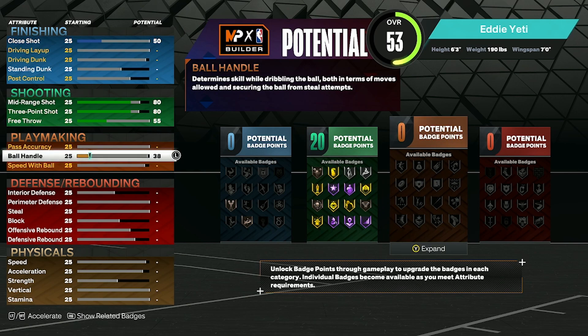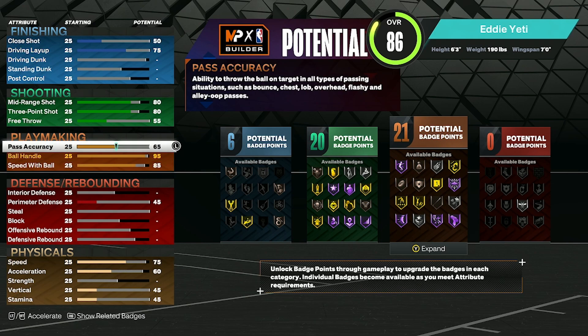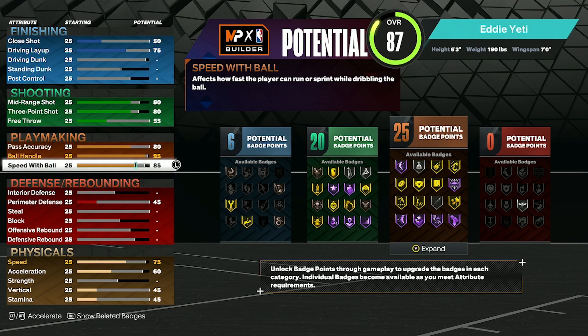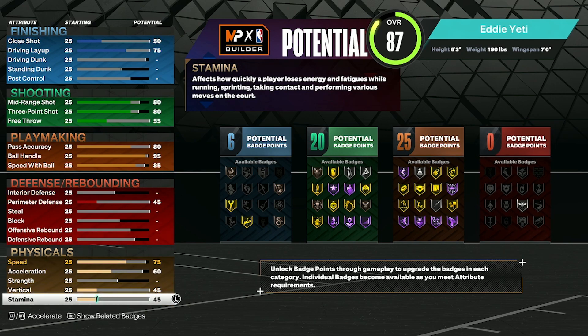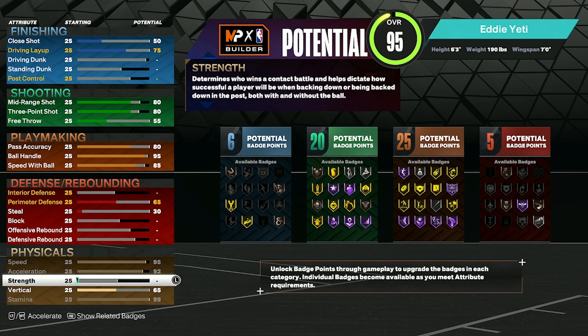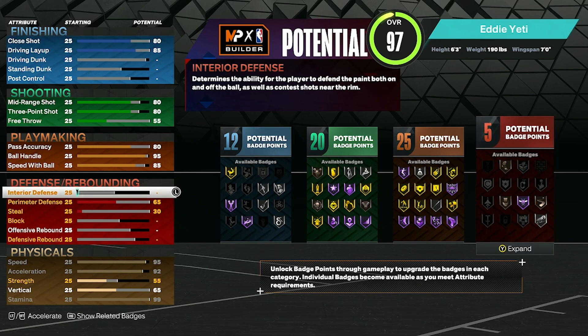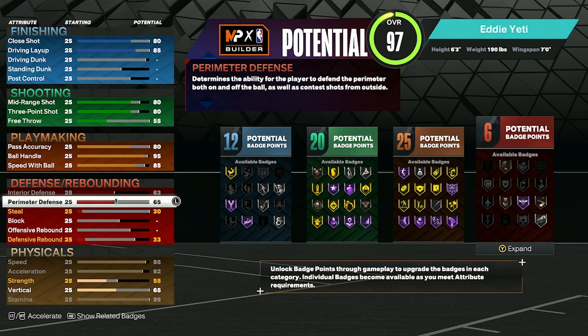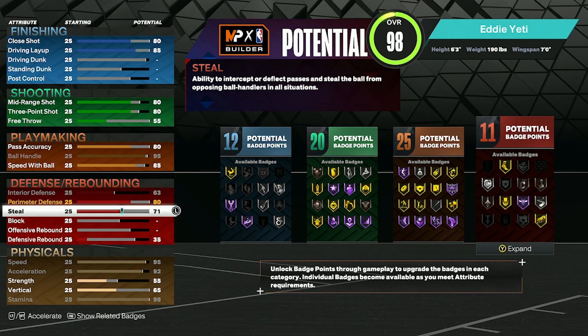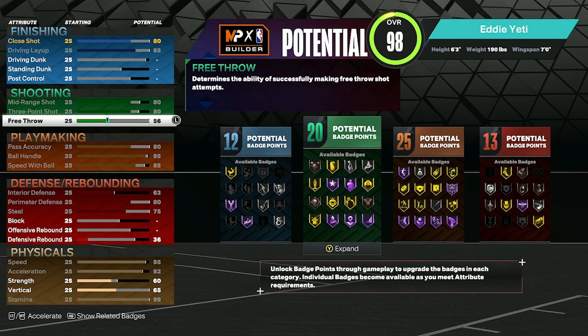Ball handle is going to have to be way up this year — going to a 95. Speed with ball is going to be an 85, as I heard speed with ball is going to be very important next year. Pass accuracy is going to be upgraded to an 80. For physicals: stamina at 99, speed upgraded to 95, acceleration to 92, and strength bumped up a little for defense. Finishing: driving layup to 85, close shot to 80. Defense: interior defense to 63, perimeter defense to 80, steal to 75, defensive rebound to 36. Extra attributes going to strength at 60 and the rest on free throw.